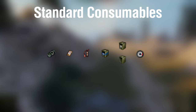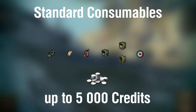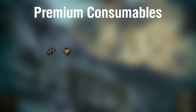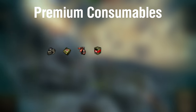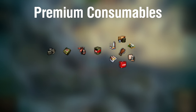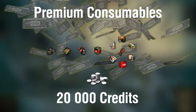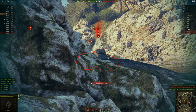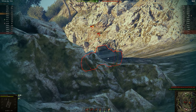Standard consumables are cheaper, costing from 3,000 to 5,000 credits when used in battle. For premium consumables you have: large repair kit, large first aid kit, automatic fire extinguisher, 105 octane gasoline, and premium nation-specific food consumables. Premium consumables are rather expensive, pricing at 20,000 credits for each unit — at least 4 times as much as standard consumables.